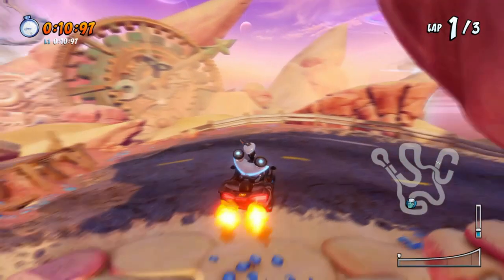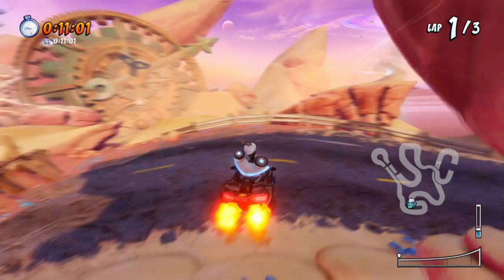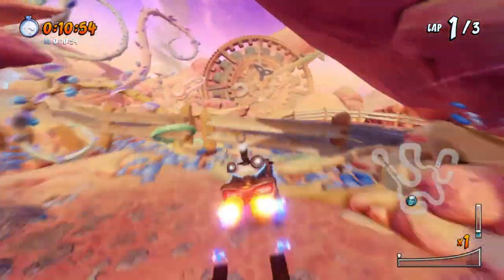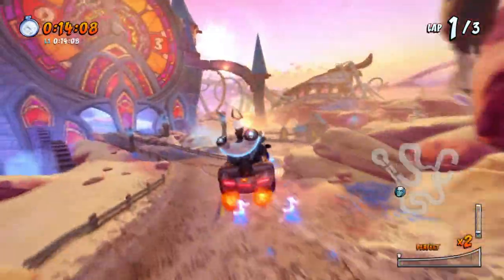After you make it to the other side, notice that you're at an odd 90-degree angle beside the road. You want to perform a hard turn to the right, aka air braking, while you're in the air. Try not to air brake too early or you'll just crash into the pile of rocks on your right. So that's it for the fence shortcut — now let's move on to the other one.